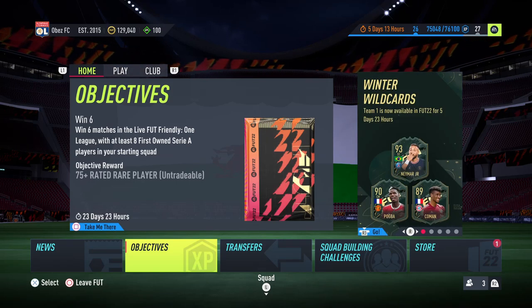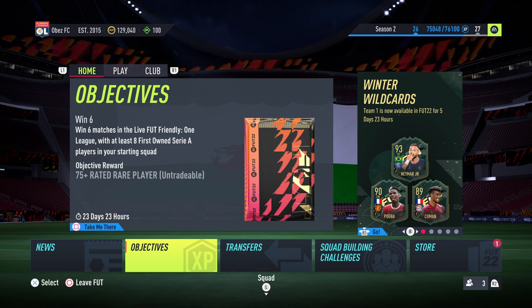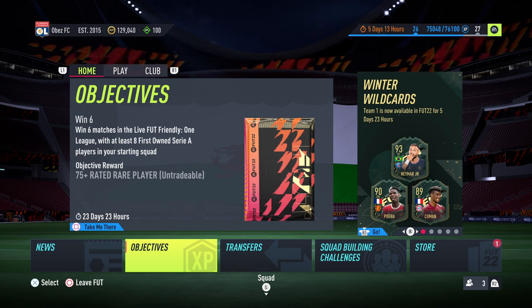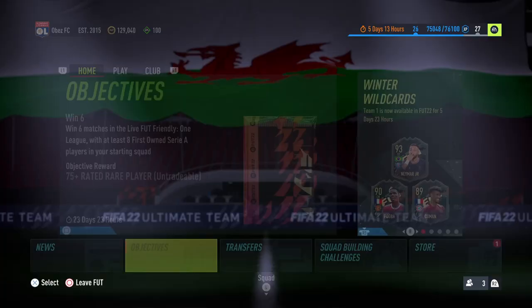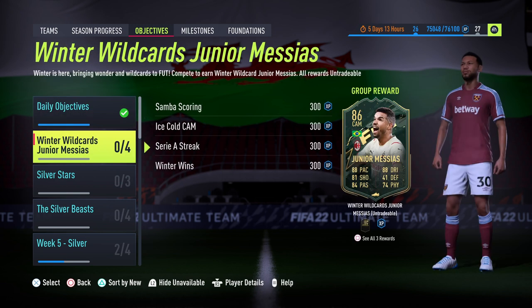It's Obes Gaming back again with another video. Winter Wild Cards promo is finally here and with that we do have an objectives player to complete — that player is Masias from AC Milan. We'll jump into the objectives, take a look at how to complete him, take a look at the card itself, and then build a squad to get it done as quickly as possible.